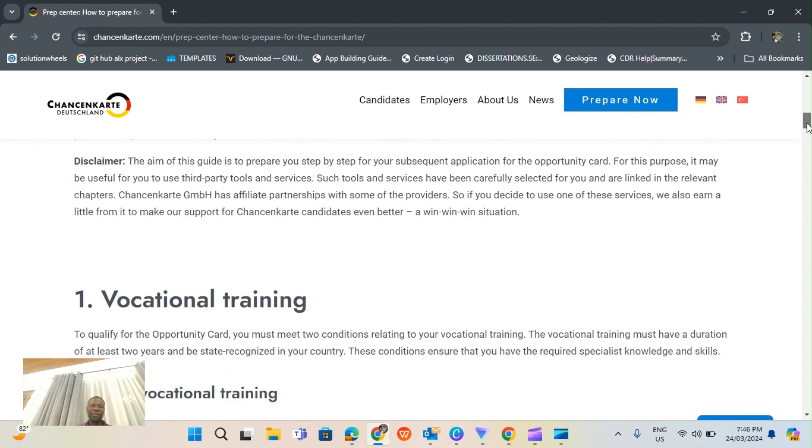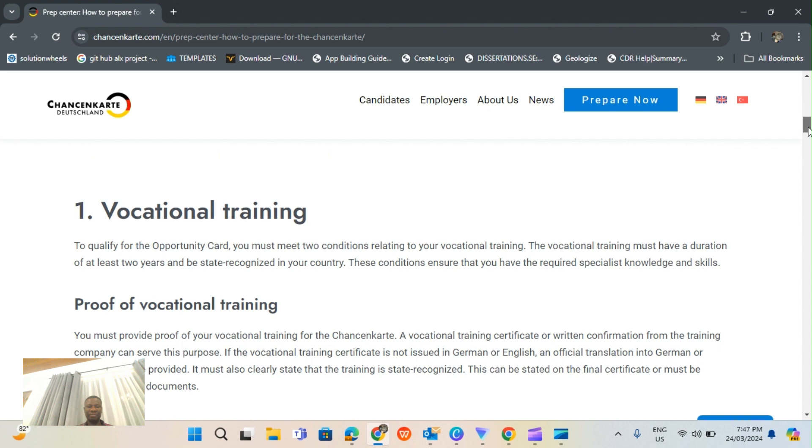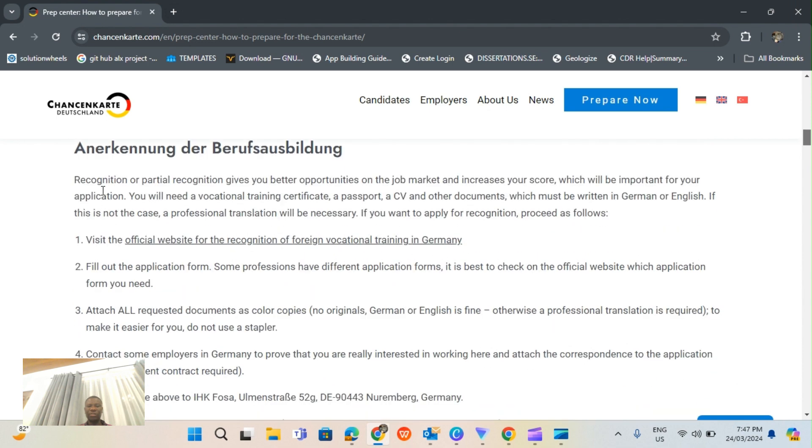If you are going for vocational training, it has to be approved and at least a minimum of two years, and it should be recognized by your state in your local country. You may also want to do recognition or partial recognition because it will give you better opportunity in the job market and increase your score. You will need a vocational training certificate, passport, a CV, and other documents which must be written in German or English. If not, a professional translation will be necessary.